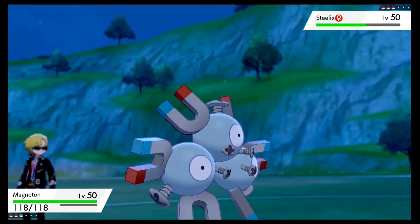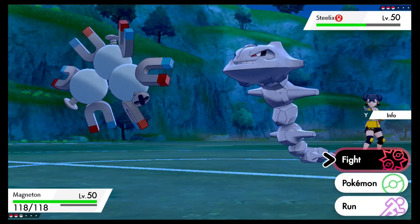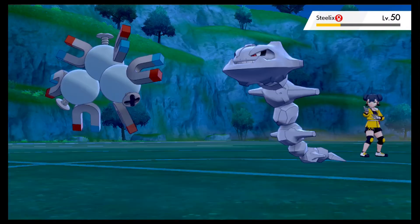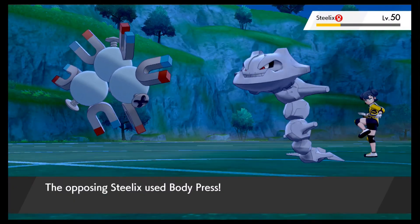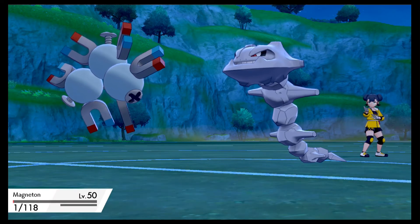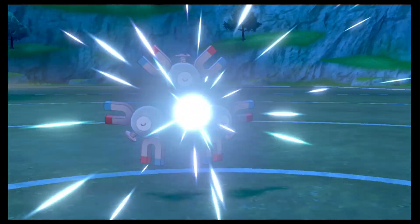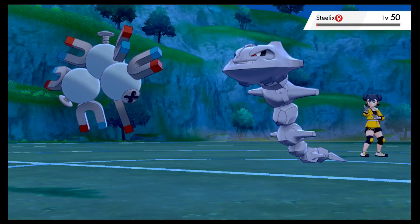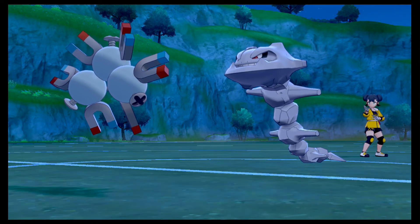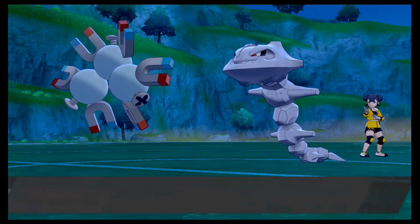Which move would do the most? Discharge can do more because of the STAB. Can't touch this! That should have done more than that. He has a... well I'm dead. It's not going to kill but it'll put him within range. No! Speed dropped. Okay, that's fine. This is bullshit, man. I would have had that first one too if that Play Rough didn't miss.